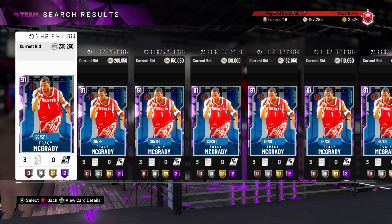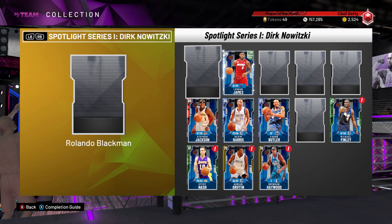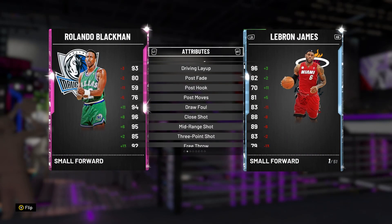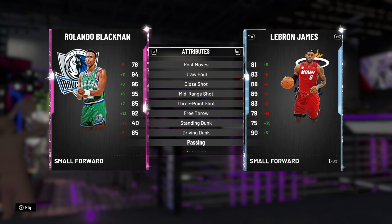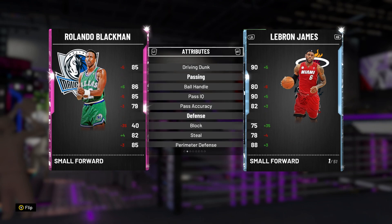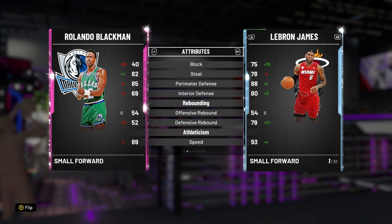Because these prices are kind of ridiculous — 200k for Amethyst Tracy McGrady and 200k for the Pink Diamond as well. That shows how bad the Pink Diamond is and how valuable a guy like Tracy McGrady is. But if you're planning on completing this set just for the purpose of doing the challenge, I'd wait a week and a half or so because all of the prices are gonna be coming down.